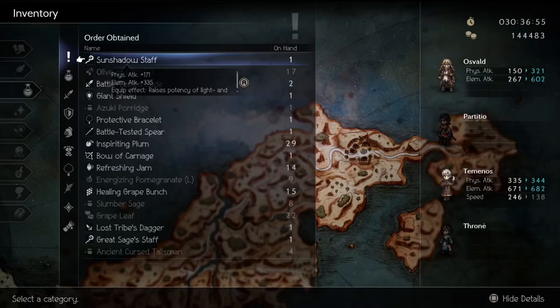Hey it's JD here. Today I have a quick guide on how to get the Sunshadow Staff, one of the legendary items, and the best staff for Arcanic's advanced job due to its equip effect to increase damage of light and dark base attacks.